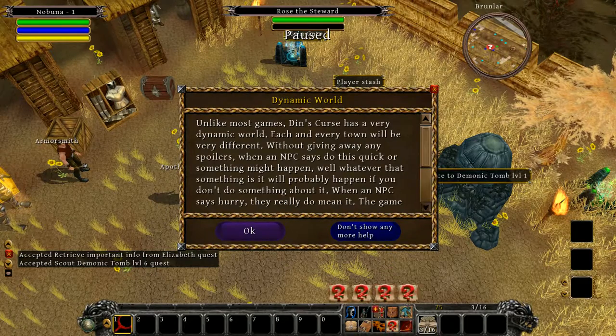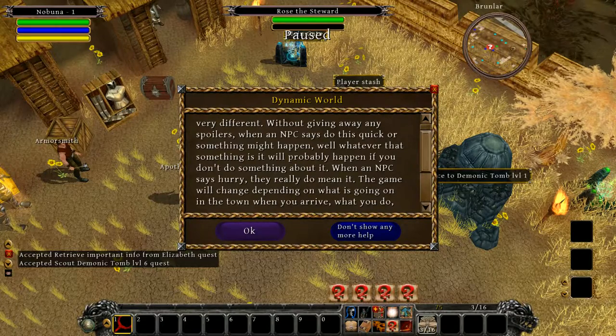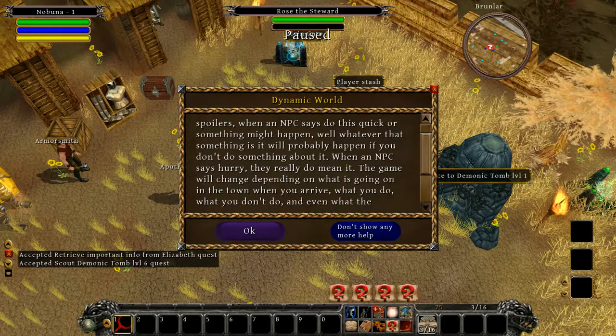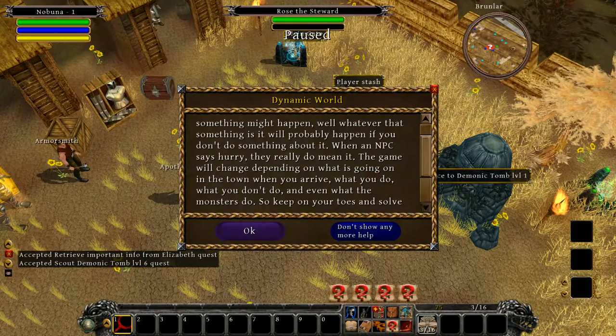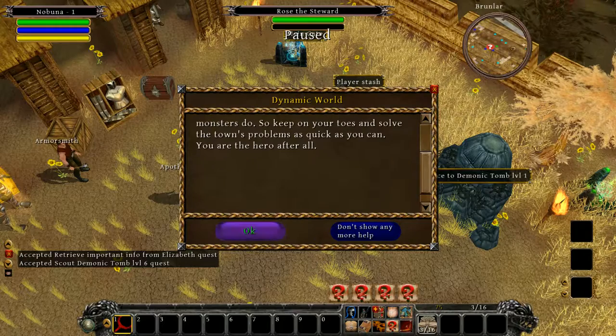Unlike most games, Din's Curse has a very dynamic world. Each and every town will be very different. Without giving away spoilers, when an NPC says 'do this quick or something might happen,' whatever that something is will probably happen if you don't do something about it. When an NPC says hurry, they really do mean it. The game will change depending on what you do, what you don't do, and even what the monsters do. Keep on your toes and solve the town's problems as quick as you can.